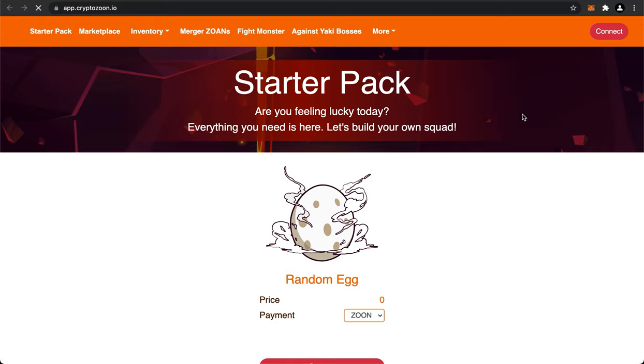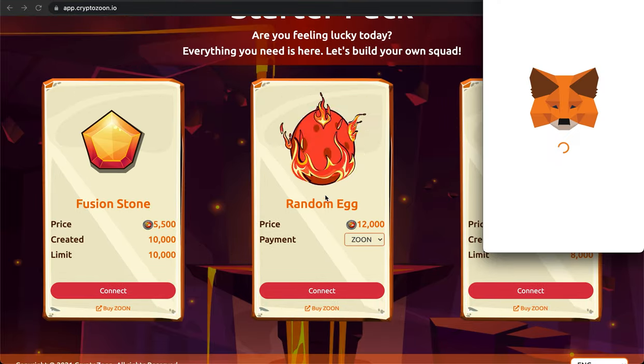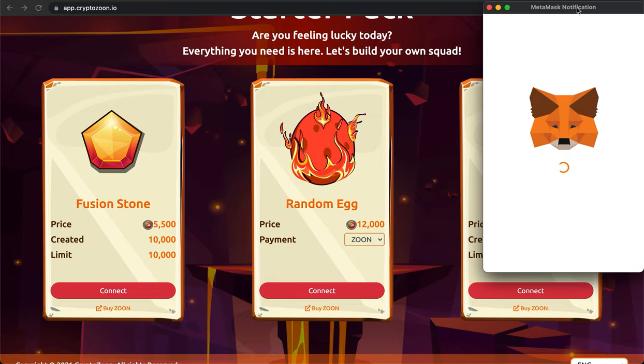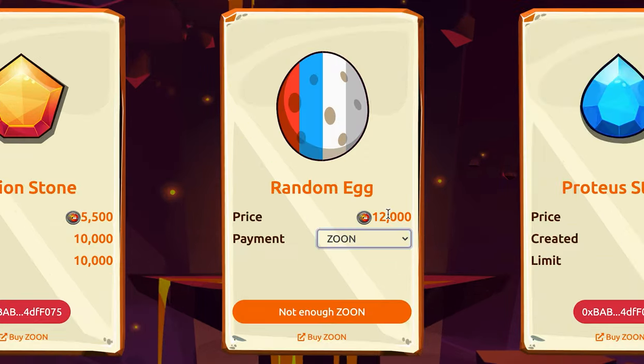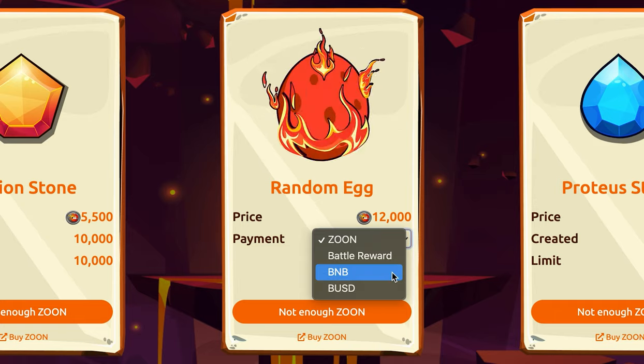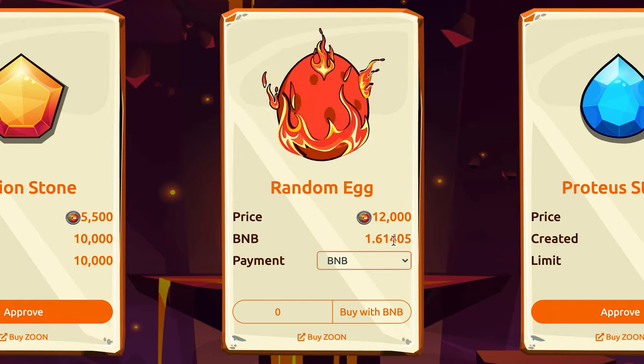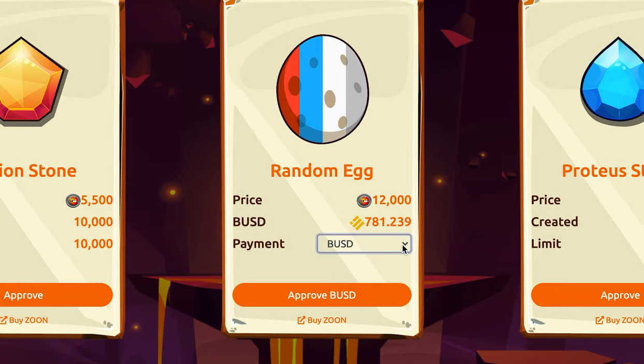This brings me to the starter pack. Are you feeling lucky today? Everything you need is here - let's build your own squad. I can pay 12,000 Zunes and connect my MetaMask wallet for a random egg, which will give me one random Zoan. Apparently I don't have enough Zune since I haven't bought any yet, but I can also pay in BNB or BUSD. It costs 1.614 BNB - that's quite a lot - or 781 BUSD.